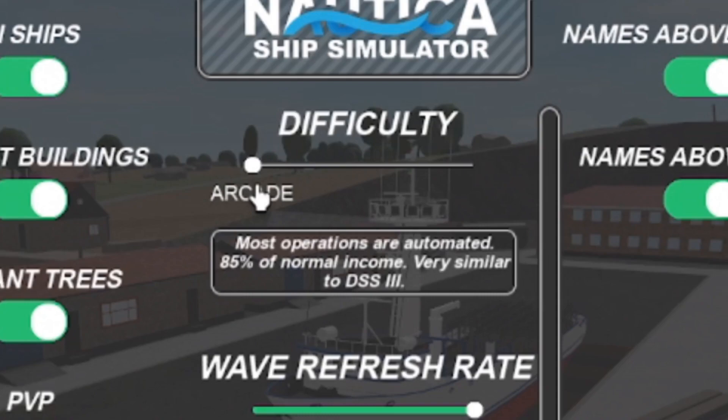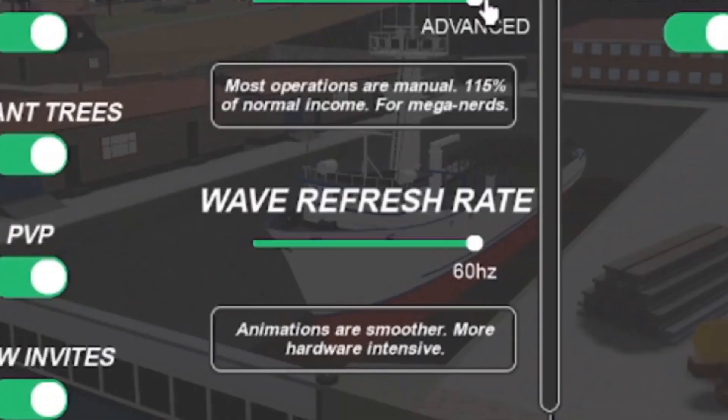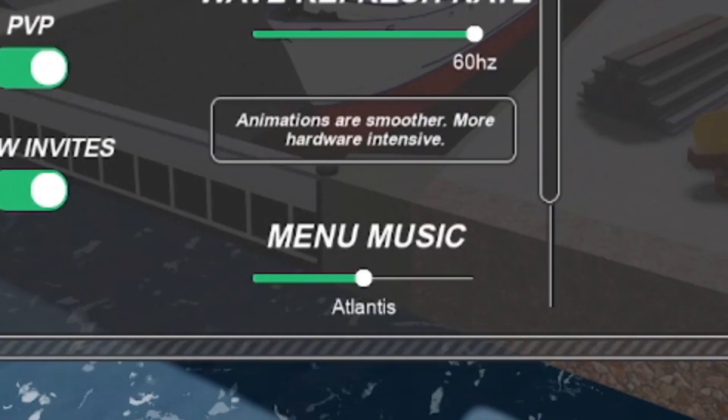This is also similar to how DSS 3 is. These settings will also affect how easy the boat is to manoeuvre and sail. Moving on from difficulty, there's a wave refresh rate setting which I'm guessing affects how smooth the waves are — making a huge impact on performance for lower-end devices. Below that there's a nice option to choose which menu music plays, with choices between Sollent, Atlantis, and Humber — those are the only three songs we know about so far.